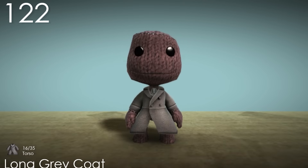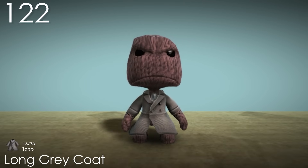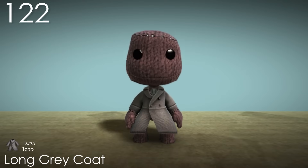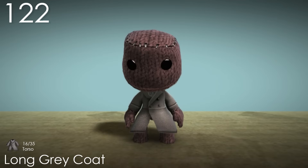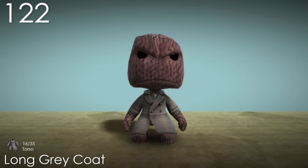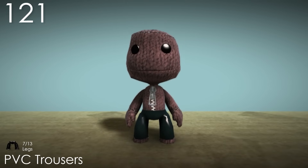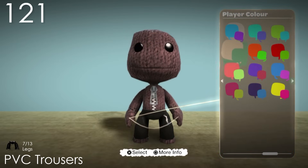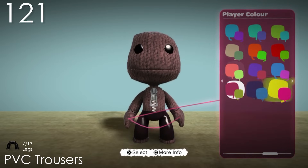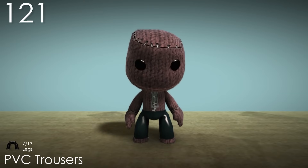Number 122: Long Grey Coat. I always thought that this costume was pretty stylish, as it's nice having something that covers Sackboy's torso and legs that isn't a dress. And this actually still lets you wear pants with it. The colours are a little underwhelming, but it makes Sackboy look quite serious. Number 121: PVC Trousers. I find the inclusion of the popper colour in this costume really weird — it's just a lot more subtle than most other costumes that use it, to the point where it's kind of unnecessary. I like that there is one pair of pants that's just meant to be shiny, which is why I think it would be better if it was just fully black.